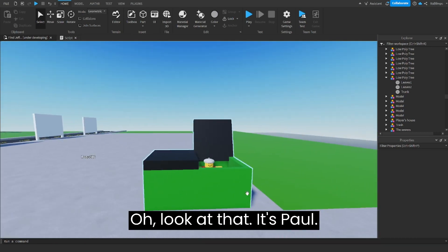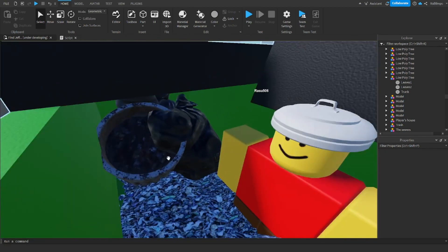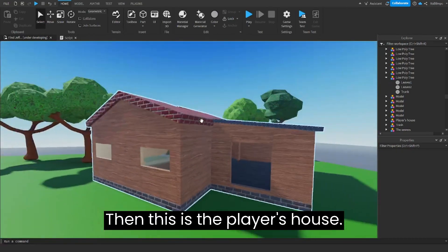Oh, look at that — it's Paul! And then this is the player's house.